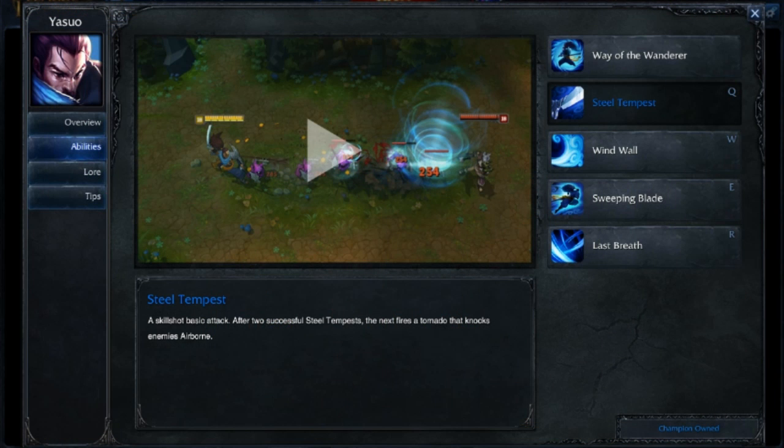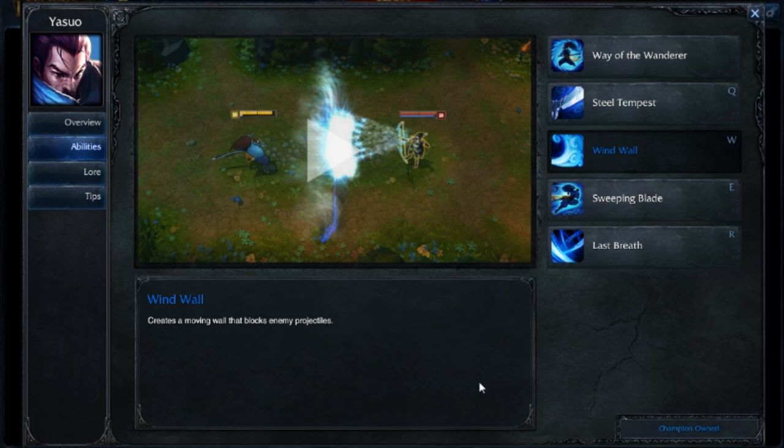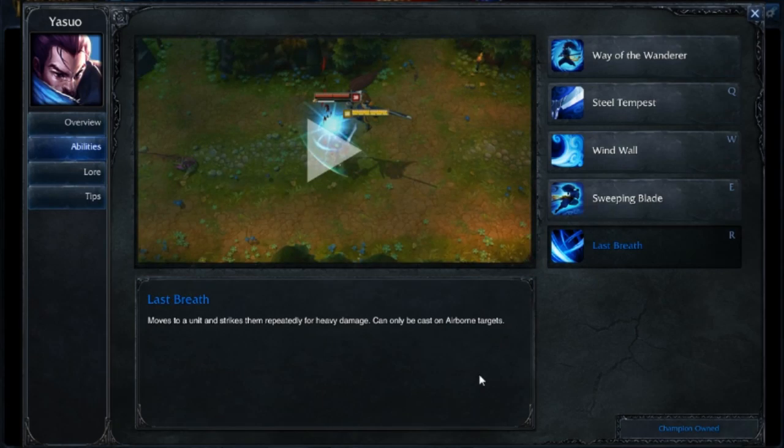For Yasuo's abilities, at level 1 I typically put a point into Q — nice poke, helps farm early minions, and lets you start stacking those Qs so every third one you get that whirlwind. Max Q first. At level 2, put a point into Sweeping Blade — this lets you dash through targets, though you can't dash to the same target immediately again. Max this out second. At level 3 another point into Q, and eventually a point into Wind Wall, which we max last — very good for blocking enemy projectiles. Put points into your ultimate at levels 6, 11, and 16.